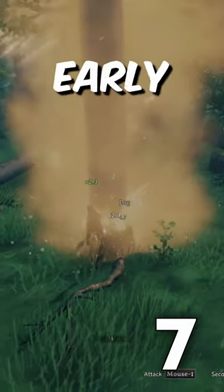Beware of falling trees while gathering lumber in the early game. With low health, a falling tree will easily squash you.